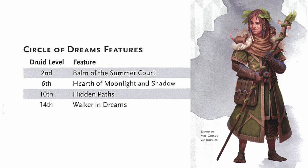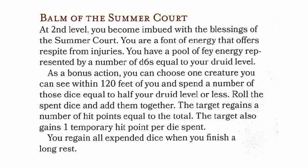Circle of Dreams features: at 2nd level, Balm of the Summer Court; at 6th level, Hearth of Moonlight and Shadow; at 10th level, Hidden Paths; and at 14th level, Walker in Dreams. At 2nd level, you become imbued with the blessings of the summer court — you are a font of energy that offers respite from injuries. You have a pool of fey energy represented by a number of d6s equal to your druid level. As a bonus action, you can choose one creature you can see within 120 feet of you and spend a number of those dice equal to half your druid level or less. Roll the spent dice and add them together — the target regains hit points equal to the total, and also gains one temporary hit point per die spent. You regain all expended dice when you finish a long rest.